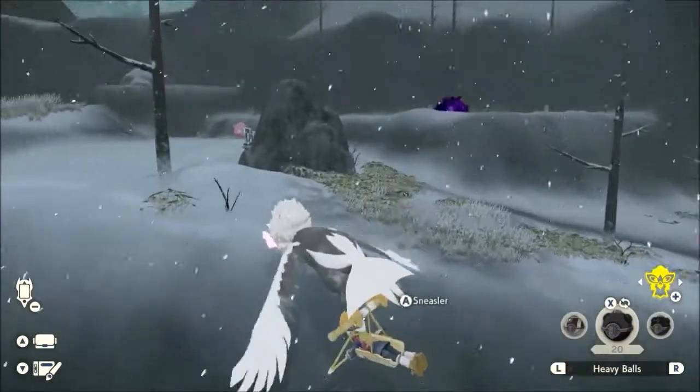I have an addendum — right here on the Spring Path, right by this Turnback Cave entrance, is an Unown. Let me catch it. There we go — looks like the letter Q. And Cyndaquil can evolve, but I want to get some moves done for it and try to max out that Pokedex slot before I evolve it. So later, everybody!